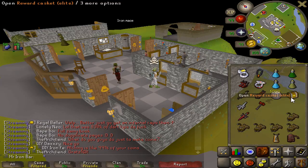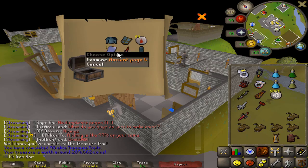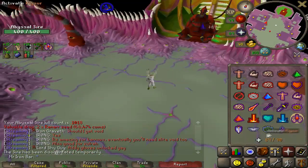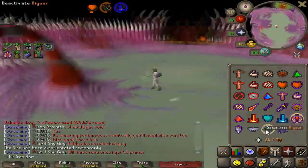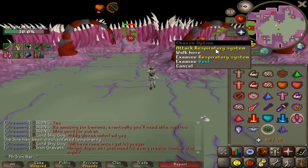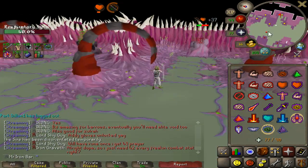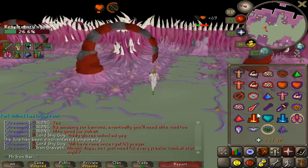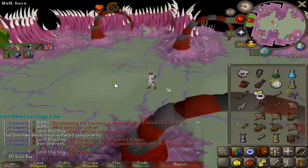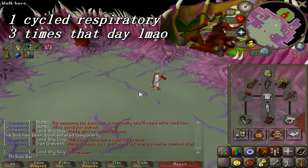Can I kill this in one Olm enrage phase? I killed it in one enrage phase — that's amazing! Got this elite clue from mining amethyst — pretty dope. Let's check it out: ancient page four, basically a full rune set. Holy sh— I might be able to kill all four respiratory systems in one go. Come on — I just did it! Crystal bow, by the way. Can your blowpipe do that?